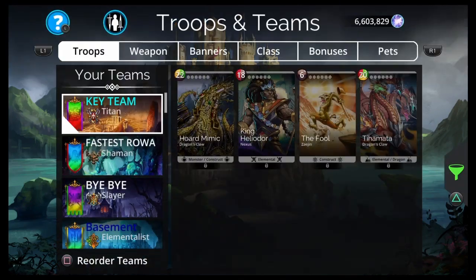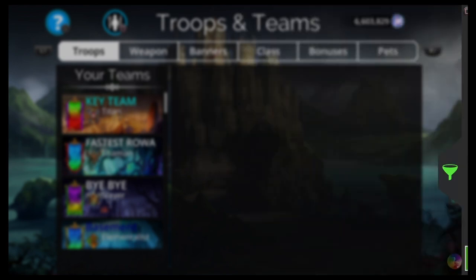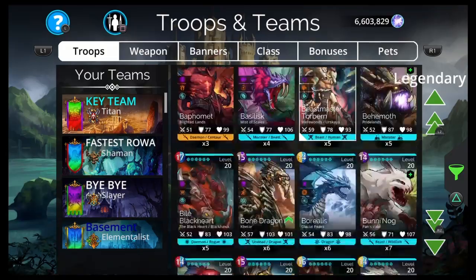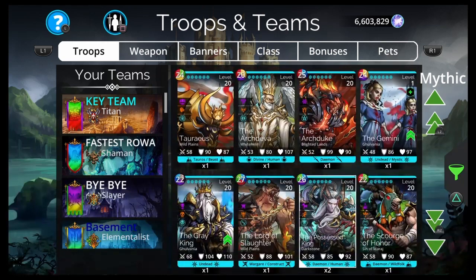Let's go take a look at this new troop. Show all, go base rarity. The Gemini — is it a 'the' troop? Another 'the' troop. We have to go to the 'thes.' Where are you? The Gemini, right here. So let's make a team.